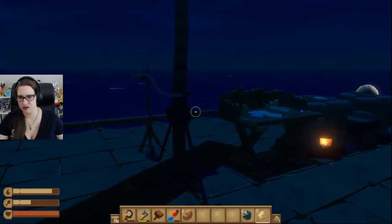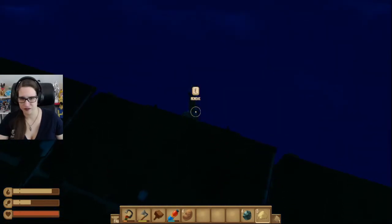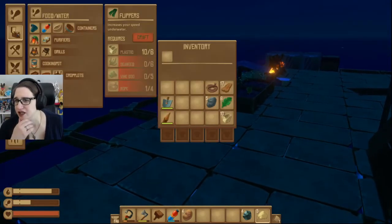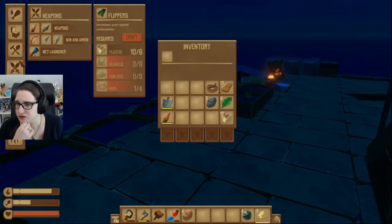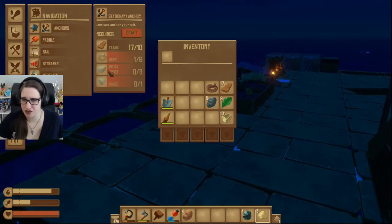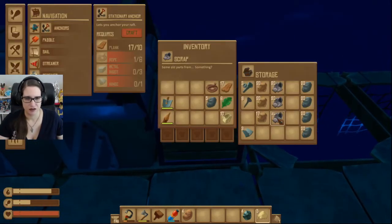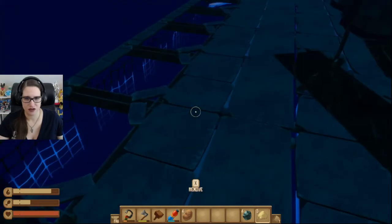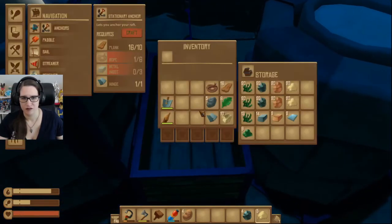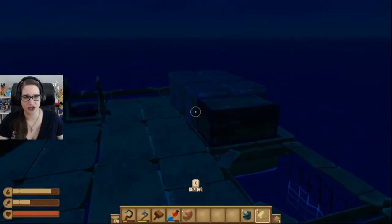Let's go. Where's our anchor? Here's our anchor. I want to make a real anchor. Which is this one — three metal ingots, one hinge. Three metal ingots. And a bunch of rope.